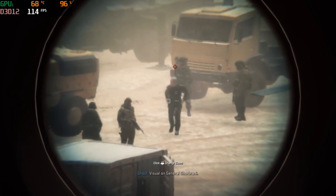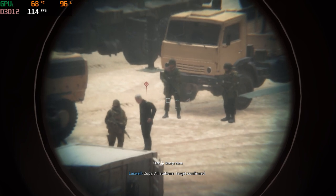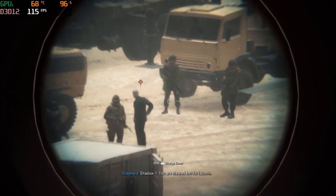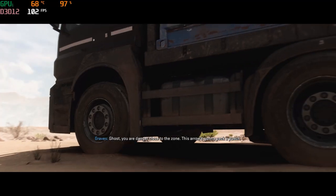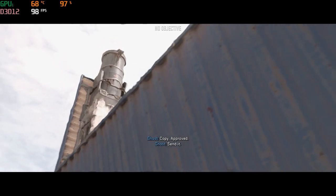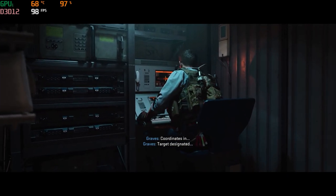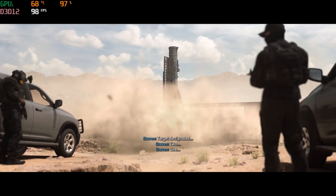Visual on General Gabrani. Copy — all stations, target confirmed. Shadow One, you are cleared hot for launch. Roger that. Ghost, you are danger close to the zone — this is going to pack a punch. Copy, approved. All stations, Shadow One missile is ready for immediate delivery. Standby for launch. Missile in blue, missile in blue.